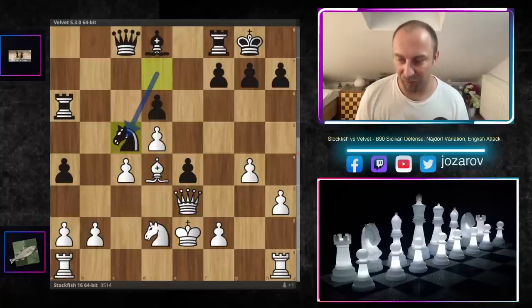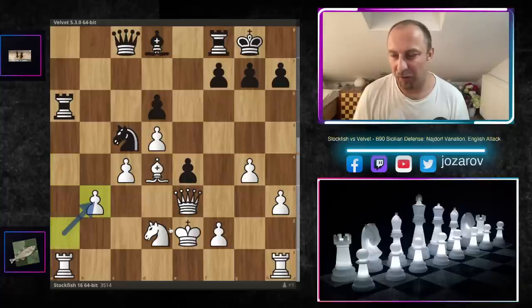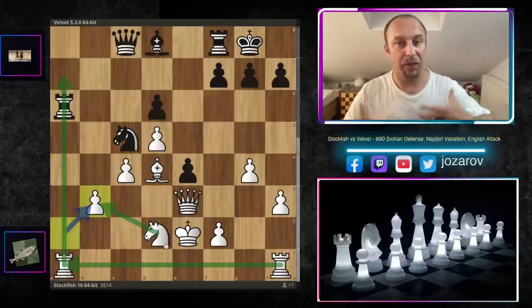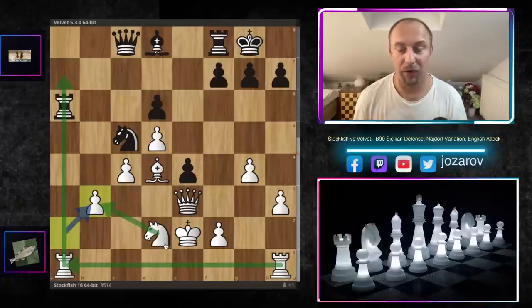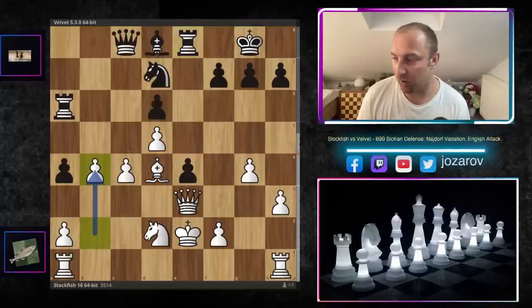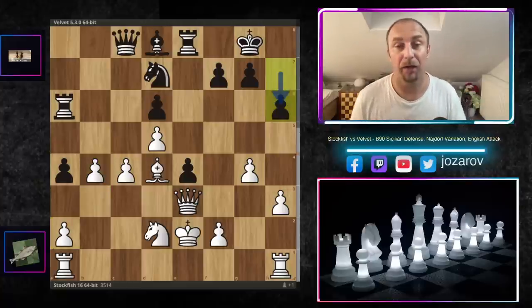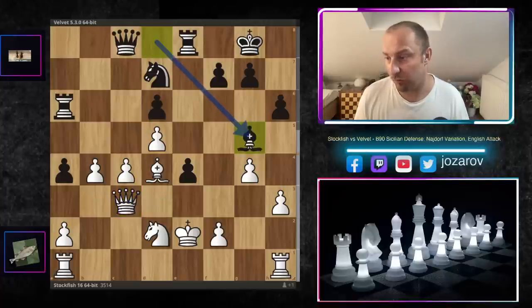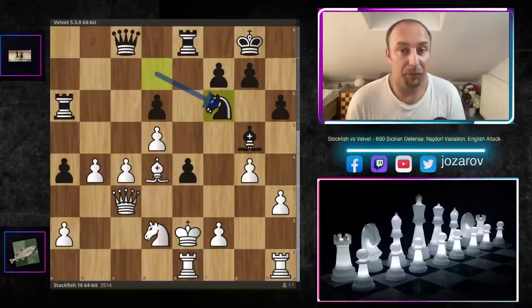If you play Nc5 to cement the position and get the knight to d3, it doesn't work: b4, axb4, axb4 — everything is well protected and on the a-file black is simply losing because white's rooks are connected. After Qe3, we have Re8, then b4 by Stockfish. You don't want to take — axb3 leads to a good position for white. After b4, we have h6 by Velvet, Qc3, Bg5 attacking the knight on d2, Rae1 by Stockfish, and now after Nf6 — Stockfish plays an almost impossible move.